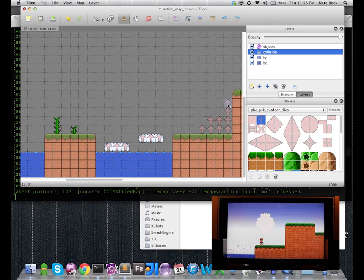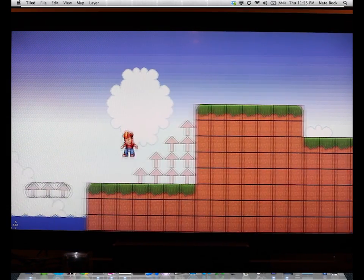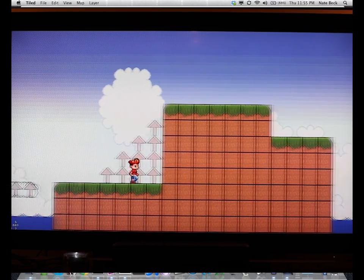I'm going to go ahead and add a couple of one-way tiles to the collision map and save it. And as you can see in the game, I can now jump on those collidable tiles. I'm going to go ahead and trigger the collision so you can see them.